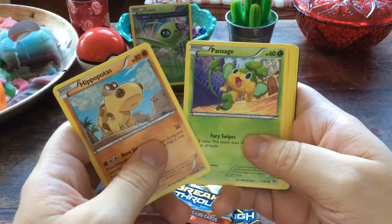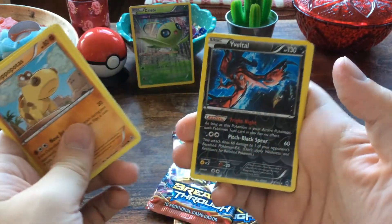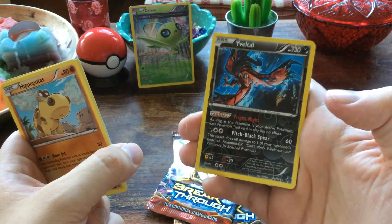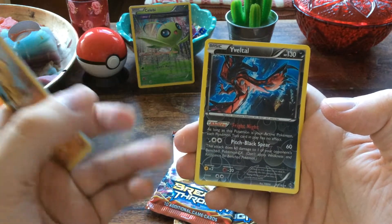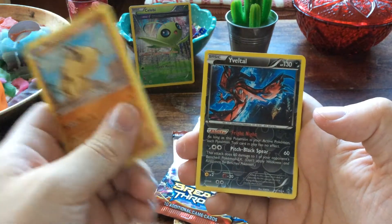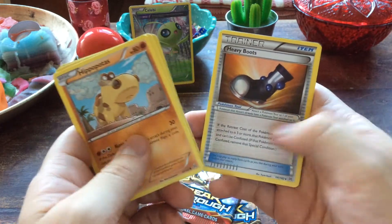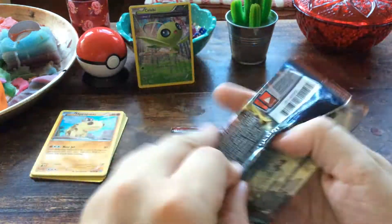First pack — Breakthrough. We have Hippopotas, Pansage, Ralts, Scatterbug, Teddiursa, a reverse foil Yveltal — nice, with the ability Fright Knight: as long as this Pokémon is your active Pokémon, each Pokémon Tool in play has no effect. And Pitch Black Spear — 60 damage, and this attack also does 60 damage to one of your opponent's benched Pokémon-EX. Very cool card. We also have a Braviary, Sandslash, Heavy Boots, and a Fisherman. Great start, I like the Yveltal.